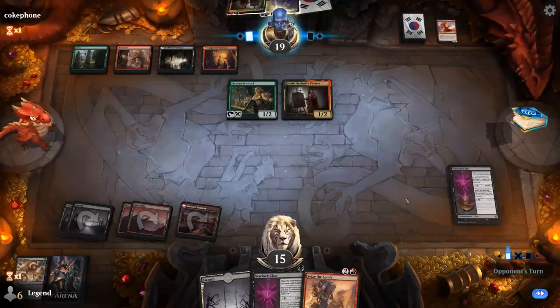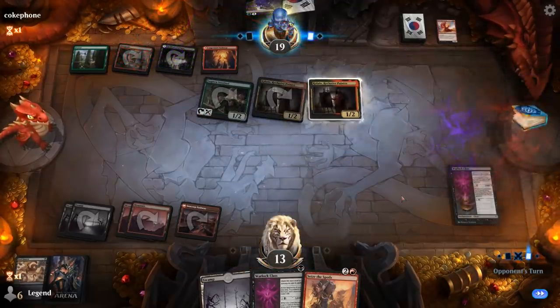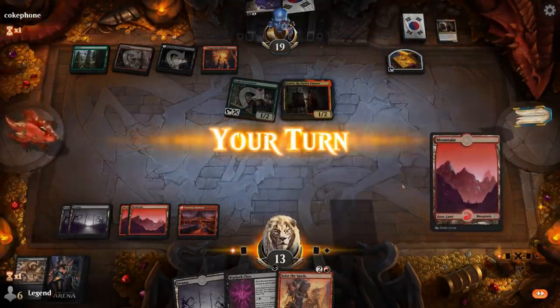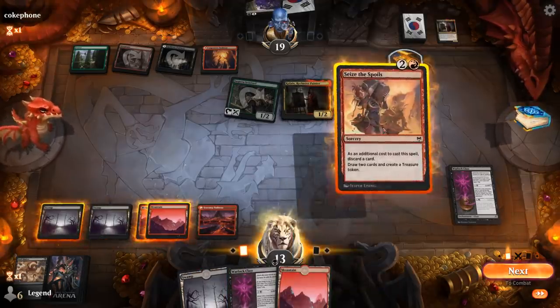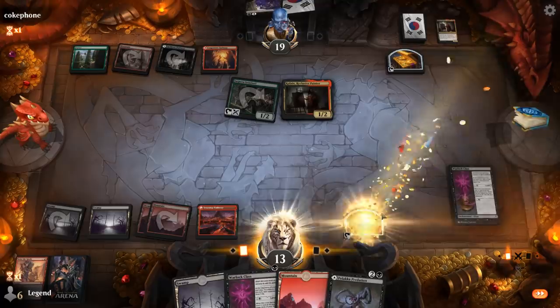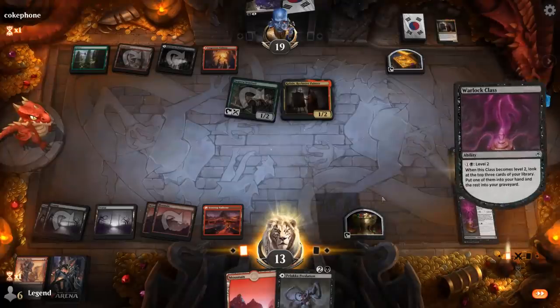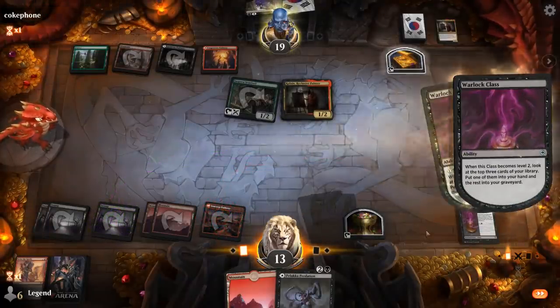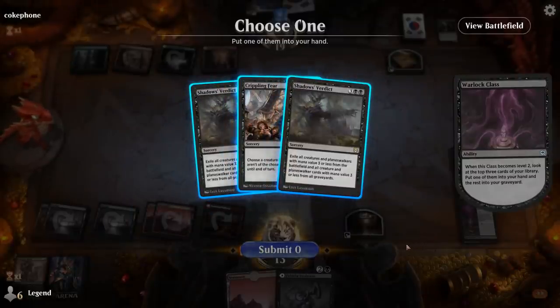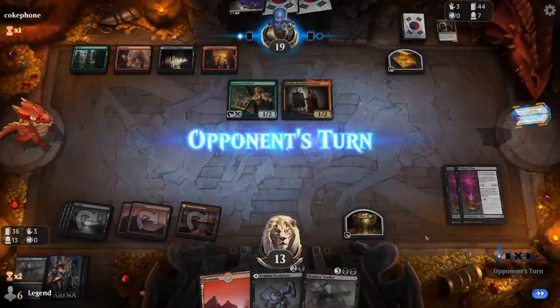As the dust settles, we're not in terrible shape — still at 15. Opponent's hand is mostly empty. We have a few ways to dig for our Scourge of the Skyclaves. We'll play another class and level it up. If we can find Valki to play Tybalt, or find Scourge or our Demon, those are all good. In this case we probably go for Shadow's Verdict since it also cleans up the opponent's graveyard to prevent Prince of Undeath from doing anything.